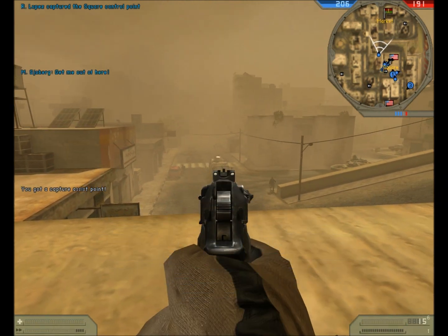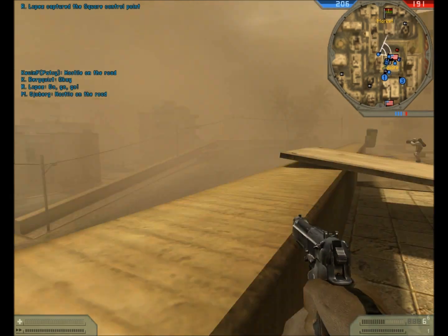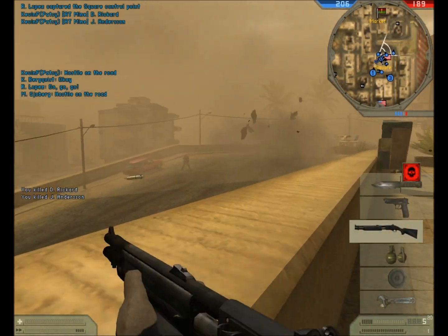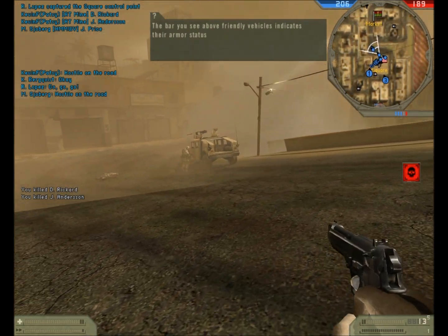Give me a ride. Hostile on the road. Go! Hostile on the road. The bar you see above friendly vehicles indicates their armor status.